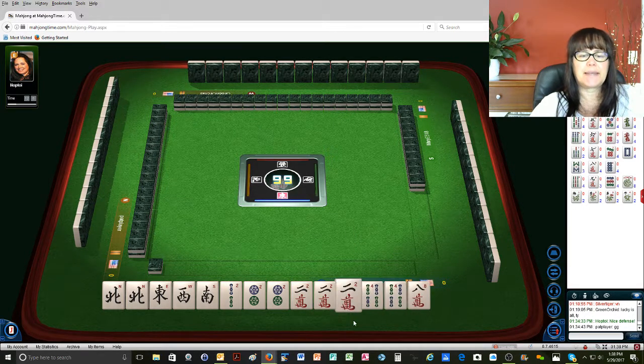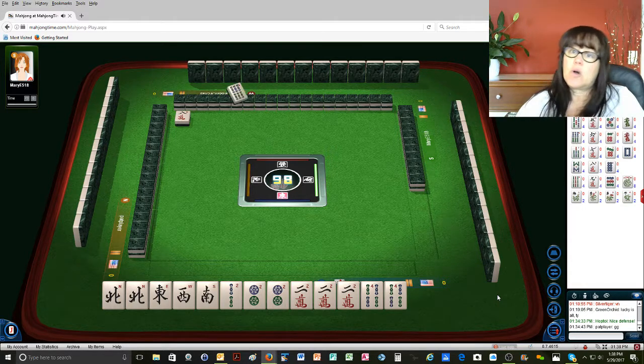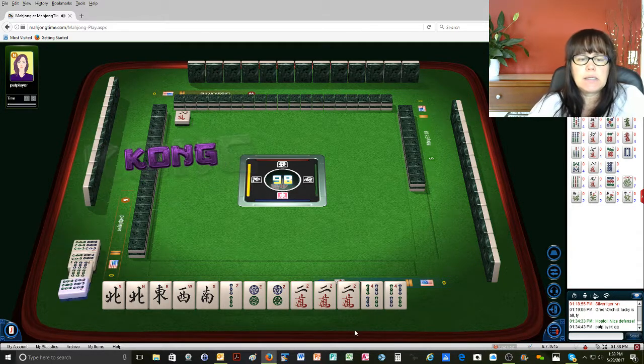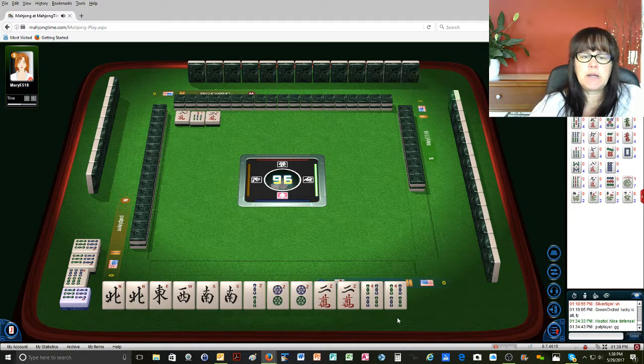We got the two back. Eight characters. Maybe the wins are all in the wall. Six bamboos — we'll just have to draw well. We're really only three away. Kong — that's not bad. Seven bamboos, and there's a south. Two characters. Two away from a fair hand.